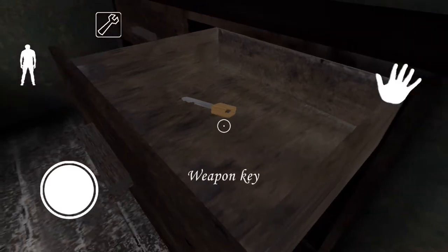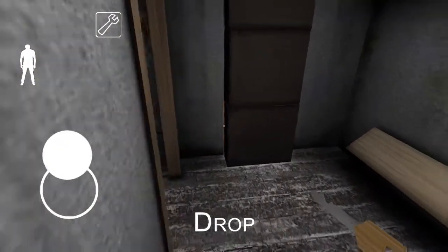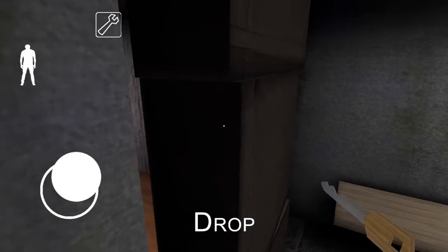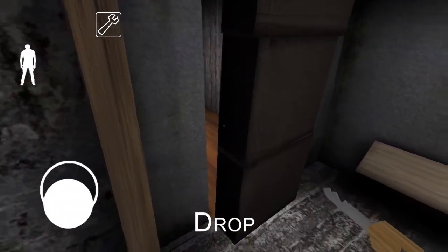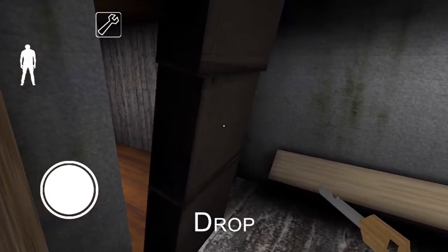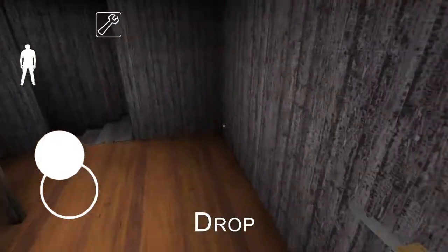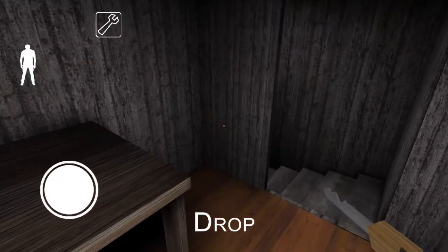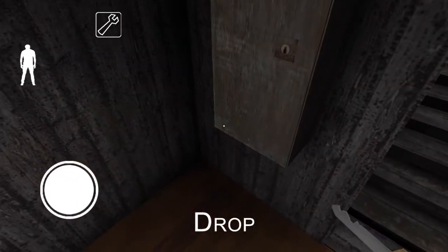So what have we here? We have a weapon key. Let me show you where this goes. So these boxes here are hiding a secret room. Sometimes they can be kind of tricky to get toppled over. Those make noise, by the way, as does most of the stuff in Granny's house. That makes noise and it'll call Granny over. But Granny's not home, so we don't have to worry about it.